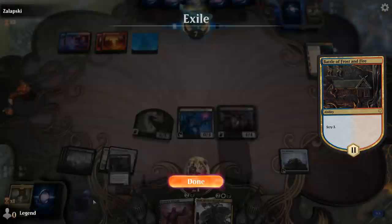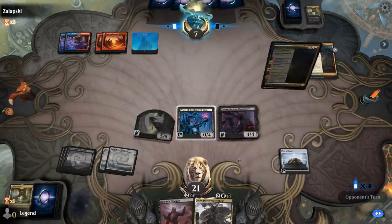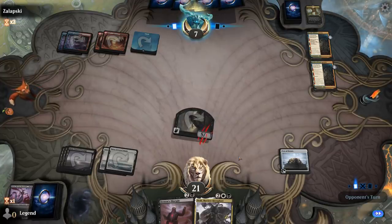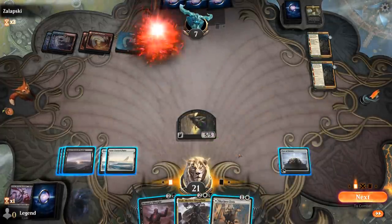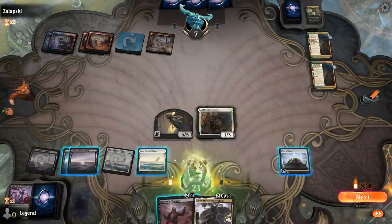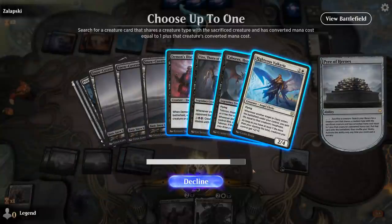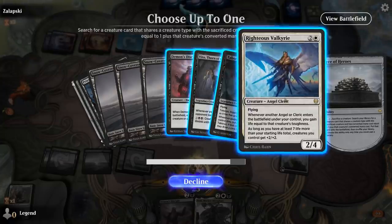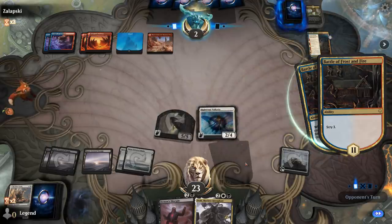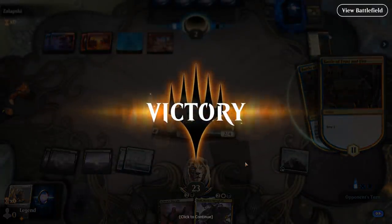Sadly, cannot sacrifice my token to get another Archfiend's Vessel since I don't share any creature types. Another Battle of Frost and Fire deals with Drana and Priest, still leaving our Demon alive. Alright — Cleric can get a three-drop, which is maybe better for now. Which one do we want to get? Let's go with Righteous Valkyrie. And then our opponent concedes. Managed to outgrind Blue-Red Giants here despite lots of sweepers. Onto the next one.